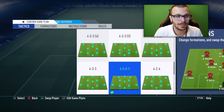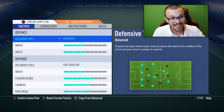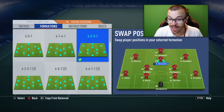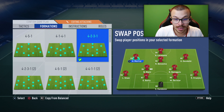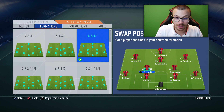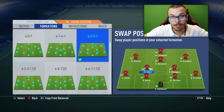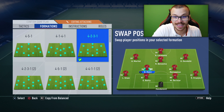My second game plan uses an attacking 4-2-3-1 narrow formation: Benzema as the central attacking midfielder, Dembele on the right wing, Martial on the left wing, Lacazette as striker, with Matic and Nainggolan as CDMs. The defensive line remains the same. This is my new upgraded 400,000 coin squad in FIFA 19 Ultimate Team — let me know in the comments what you think and what upgrade I should do next.